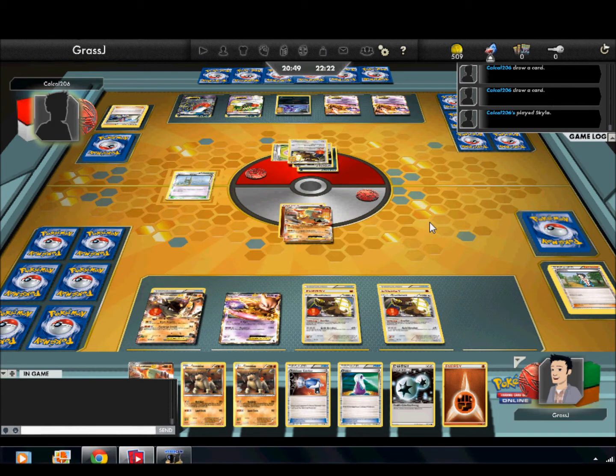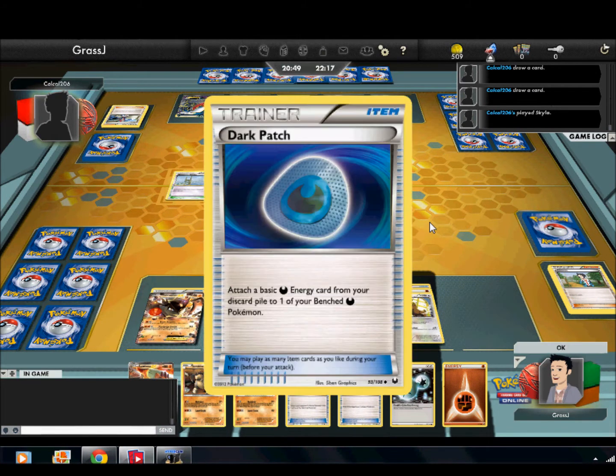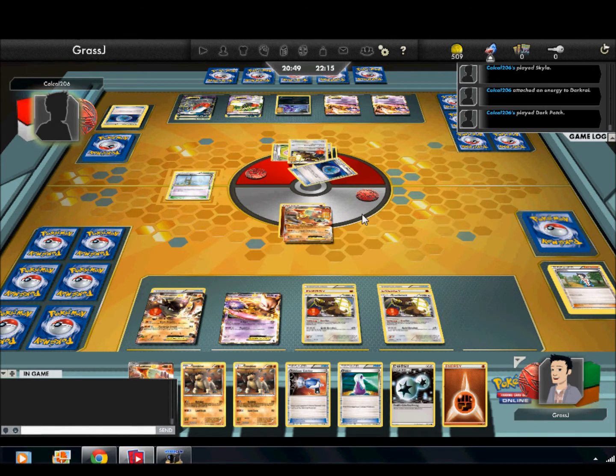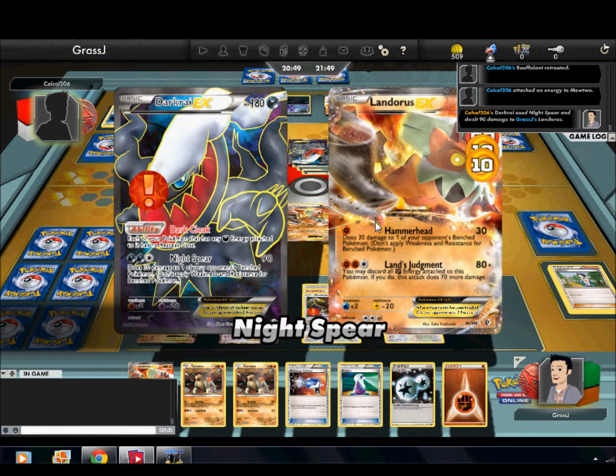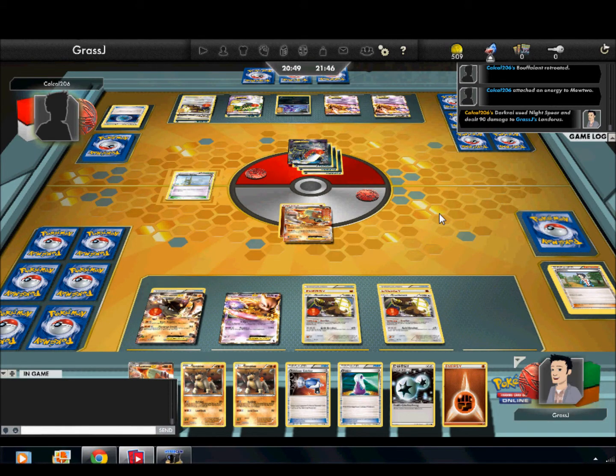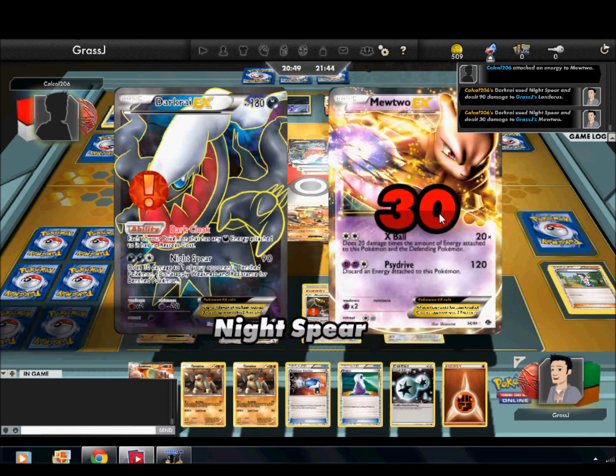He goes to get a Gold Potion — let's see which one he heals. It has to be the active Pokemon, so he will retreat Bouffalant and probably heal off the Mewtwo. And now he's going to Night Spear this turn. EXs take two prizes away from you, so it's no fun if you get knocked out. He does 30 damage to it — probably hits Mewtwo — but I have the Potion in hand so I'm not too worried.